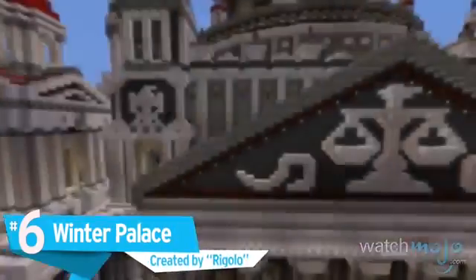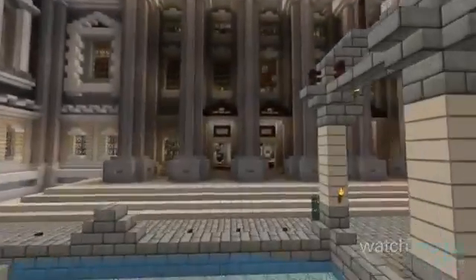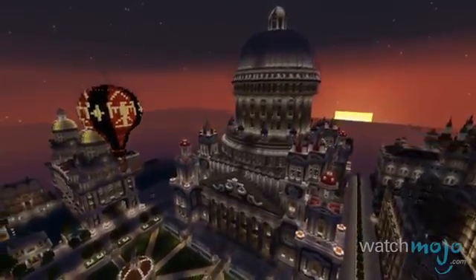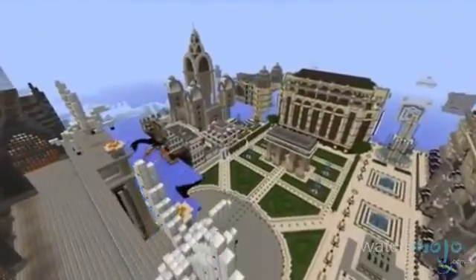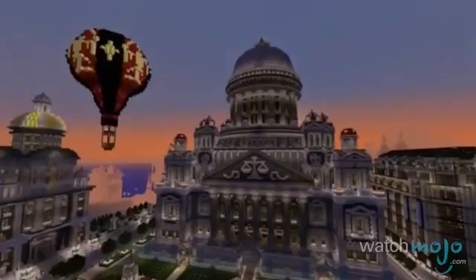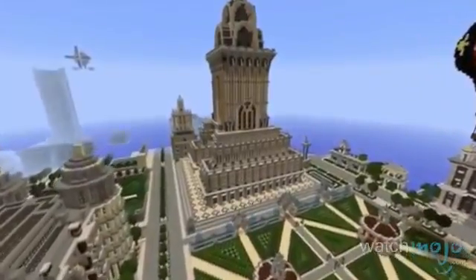Number 6: Winter Palace. Also known as Imperial City, this collaborative project is an architectural marvel. The Winter Palace itself, one part of a larger region, illustrates the main intent: the creators trying to develop original buildings in the style of 19th and 20th century design aesthetics. The result is a building that stretches for miles, detailed with arches and ornate pillars that make the entire structure feel epic in scope. It's clear just how much care was put into it, and that's before getting a glimpse at the rest of the city.